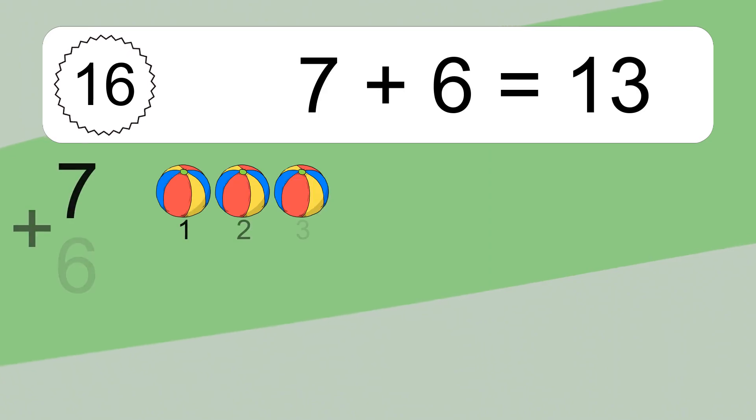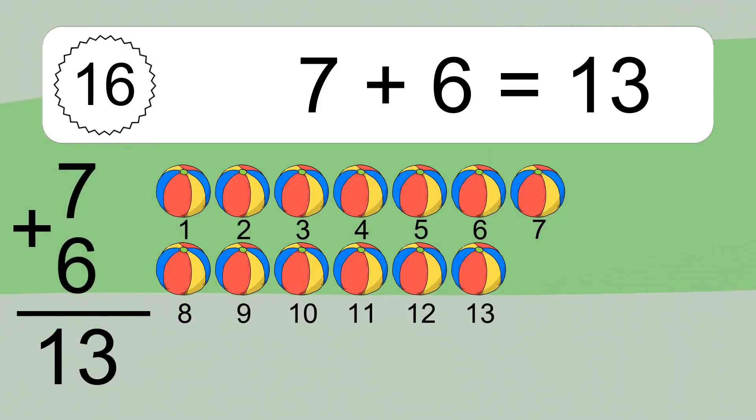7 plus 6 equals 13. Let's count it. 1, 2, 3, 4, 5, 6, 7, 8, 9, 10, 11, 12, 13.